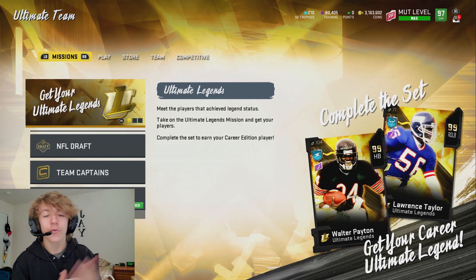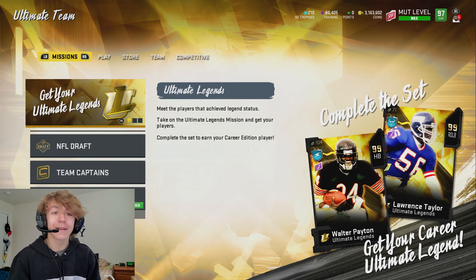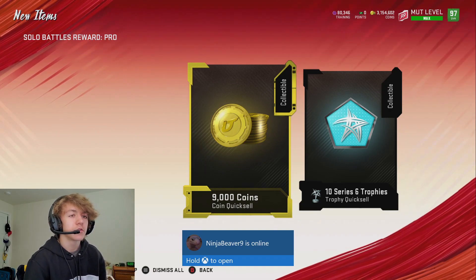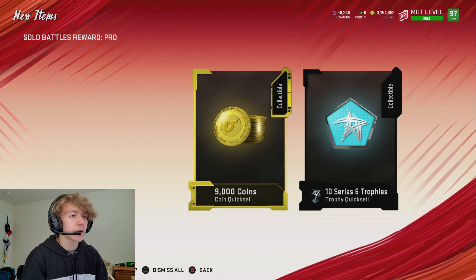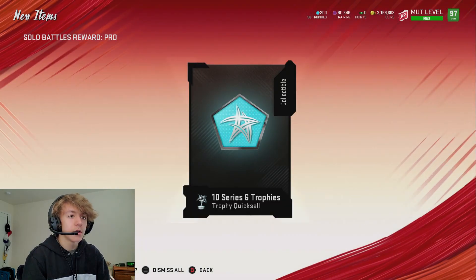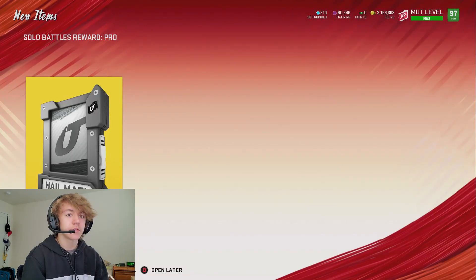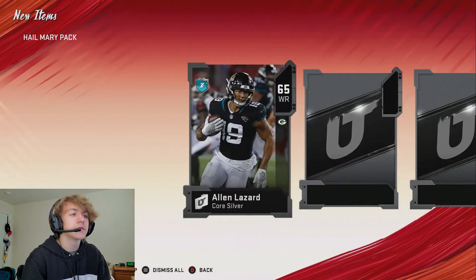What is up everybody, welcome to another Madden 20 budget squad YouTube video. Today we are going to be getting Walter Payton, the new ultimate legend golden 99. Here are the rewards for playing solo battles this week - I didn't play them a ton, but we got 9,000 coins and 10 series trophies. We also get a hail mary pack - let's see if we can get something good. Just a silver, so nothing special there.